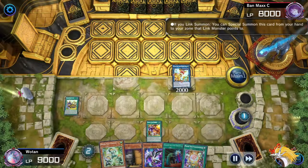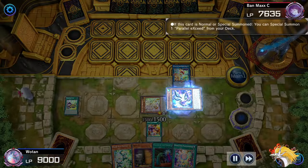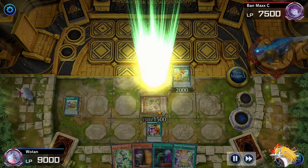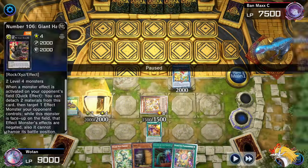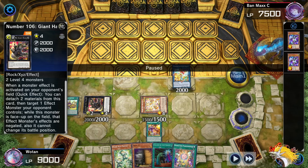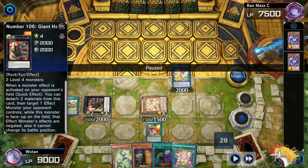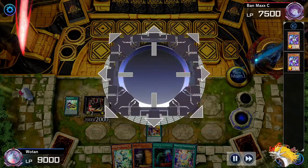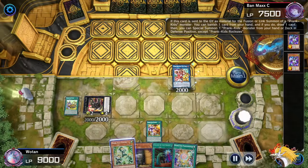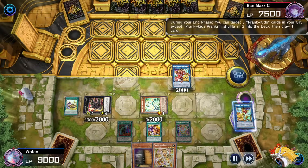It empties my deck a little bit for my two draws later on, so I'm more likely to draw into hand traps. I've played well past Nibiru - if they could have Nibiru'd me they would have done it already. Now we can extend with Parallelic Seed here, summon out another one, and what I've decided to go for this game is the Giant Hand. When my opponent activates a monster effect on the field, I get to detach two materials, target an effect monster they control, and negate it - it can't change its battle position as long as Giant Hand is on the field. So it's just a free monster negate off the Parallelic Seed. Unfortunately we still draw a Prank Kid - kind of unlucky.